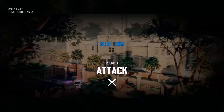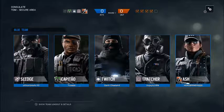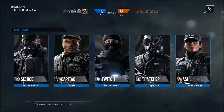We are going to be on Blue Team and Attack. Alright, I'm going Ash. So it looks like we have a pretty good operator selection: Sledge, Capiteo — the new one — Twitch, Thatcher, and Ash. Looking pretty good.